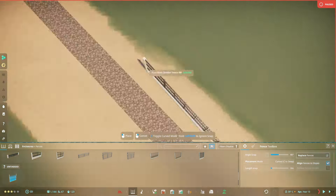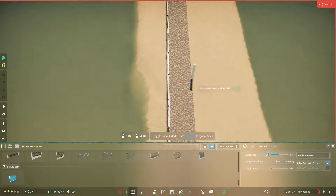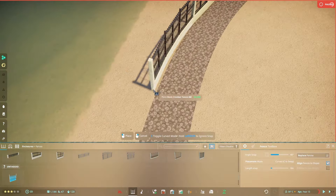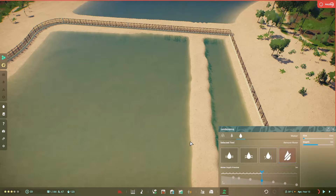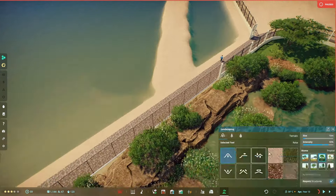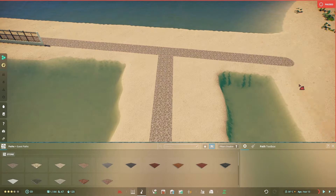I mentioned we'd be doing this build in the previous episode so today's no different. We're going to be starting off by building the walls of the enclosure as we typically do. I'm trying my best to make sure that the fence lines up nicely with the path. I wanted to incorporate the lake into this design but honestly I had no workaround for it so I decided it'd probably be best to just get rid of it.